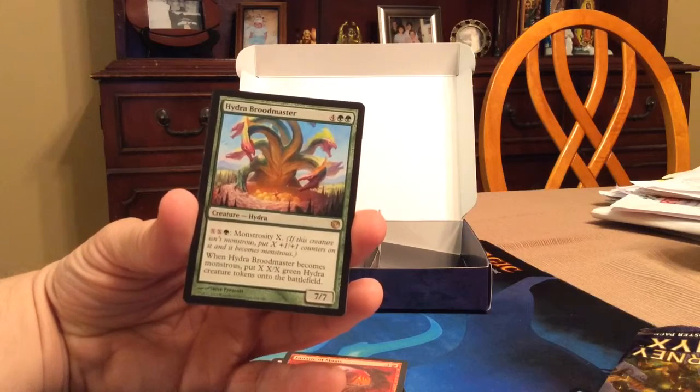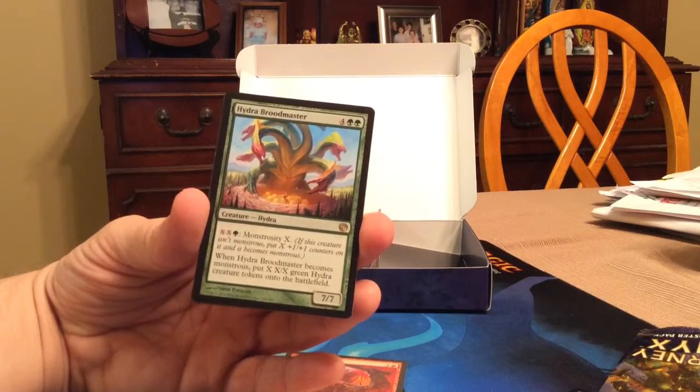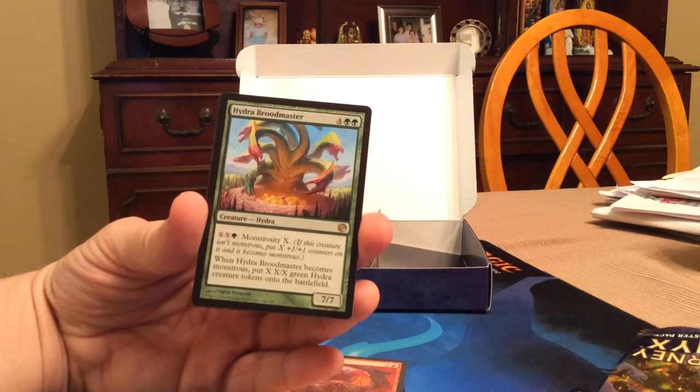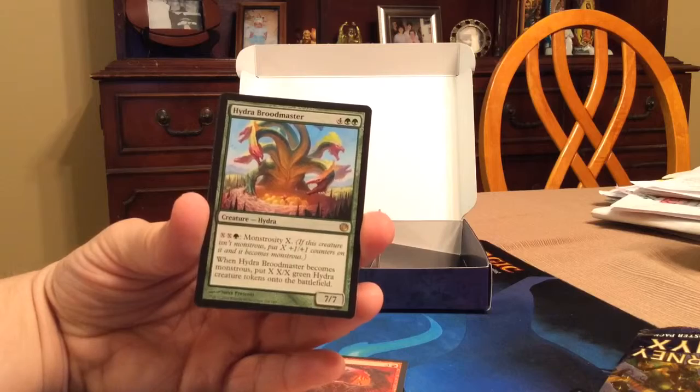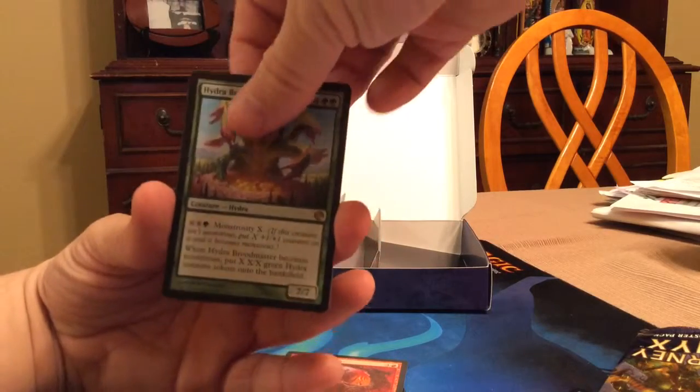And a rare: Hydra Broodmaster, six-drop, monstrosity X — when it becomes monstrous, put X X/X green hydra creature tokens onto the battlefield. Interesting, to say the least. And we got a swamp and a zombie token.